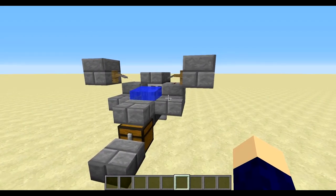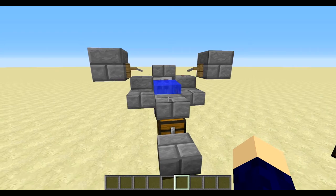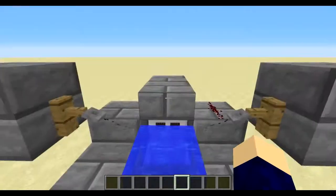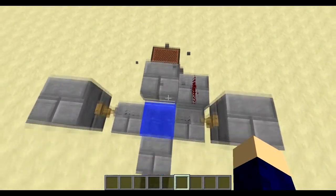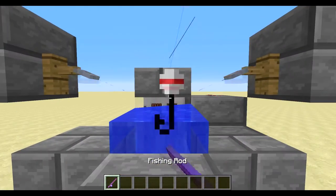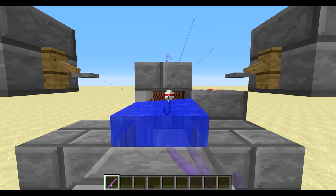Welcome back guys. This is going to be the first trial of the smallest ever automatic fish farm in Minecraft 1.11.2. Every single block is necessary here except that one there, and technically this one here - but the reason I have that on like that is so when I'm fishing I'm not constantly right clicking and activating the note block.